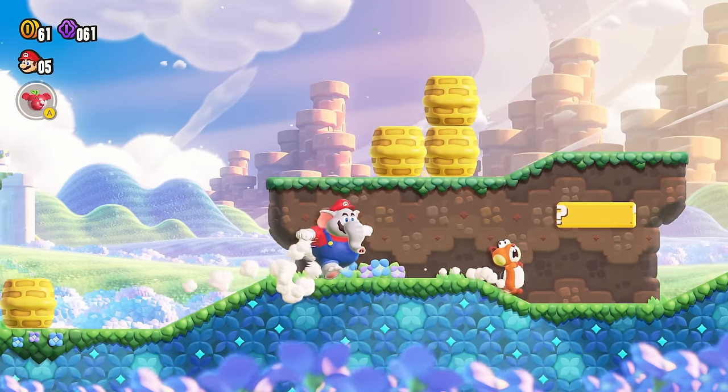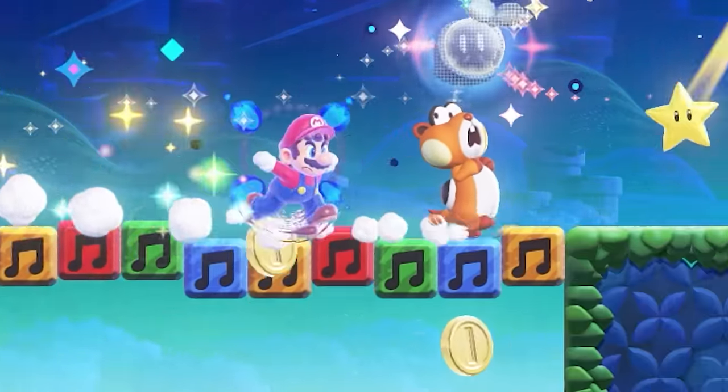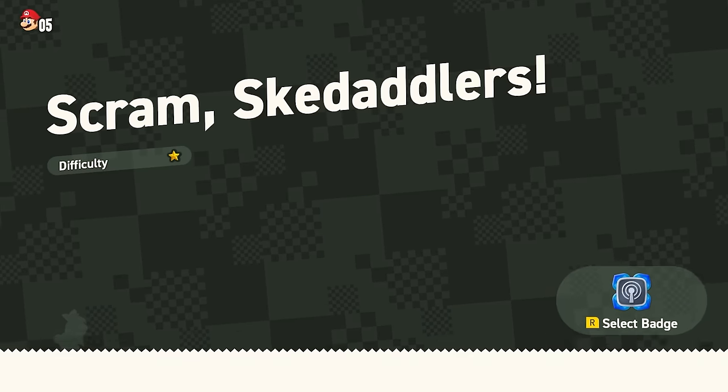Meet the Skedaddler, a nimble squirrel-like enemy that's native to the vibrant Flower Kingdom. He's quite the panicky type as he breaks into a brisk sprint at the sight of Mario and Friends, and can be found in Pipe Rock Plateau, the opening world of Super Mario Bros. Wonder.